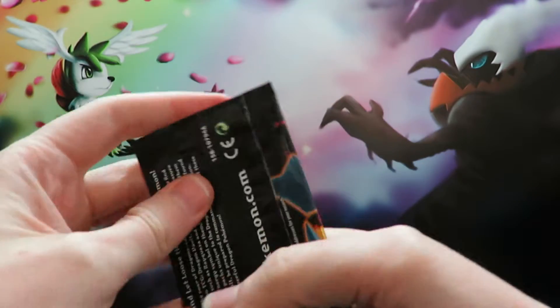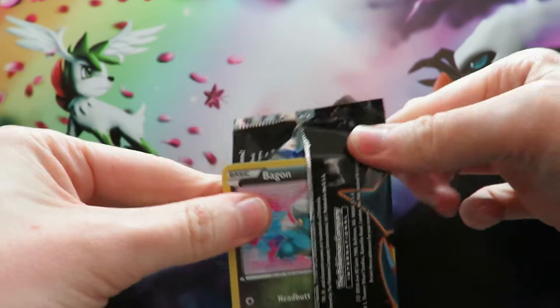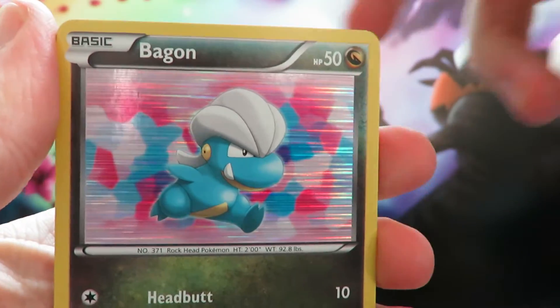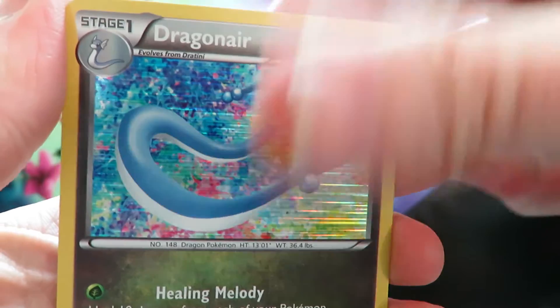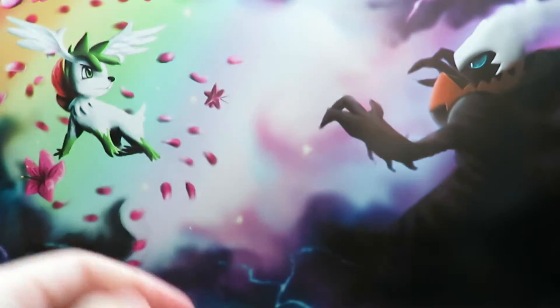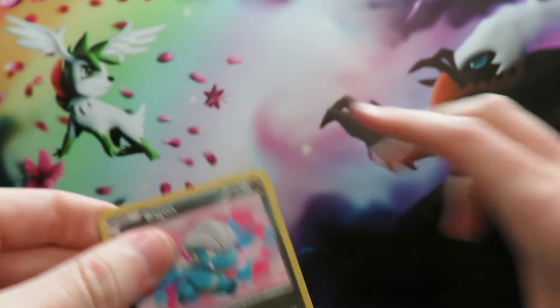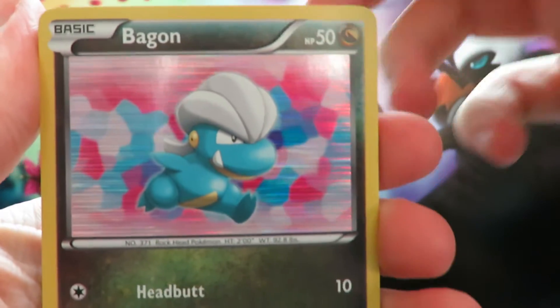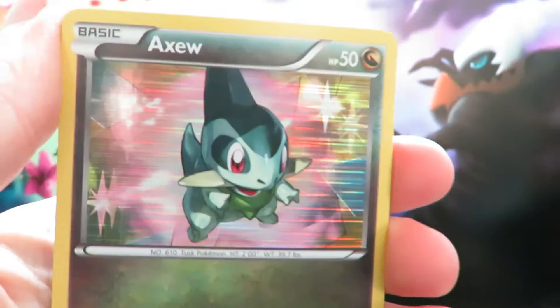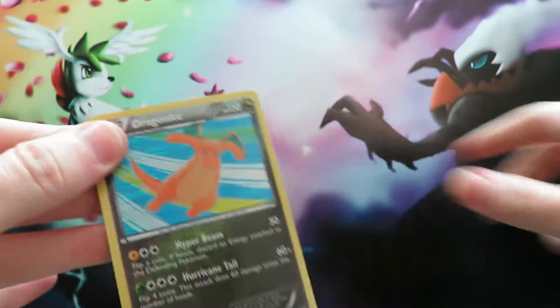We'll start with our Druddigon pack. Pack one gives us a Bagon, a Dragonair, an Axew, an XP Share, and a Dratini — I think I've already got all those. Pack two is another Bagon, another Dragonair, another Axew, another XP Share, and another Dratini — pretty much the exact same pack!